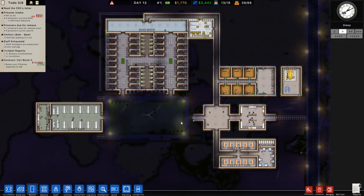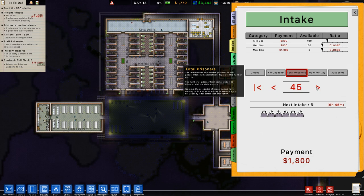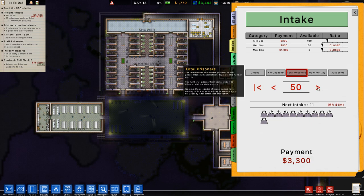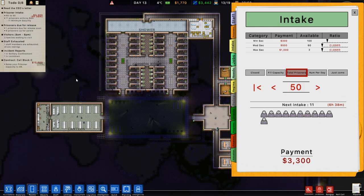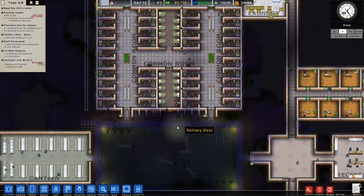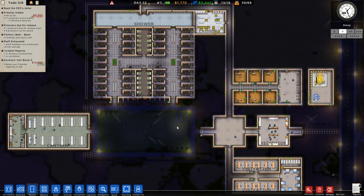Before we jump in, I'm going to go to reports, then intake, and I'm thinking of upping the intake to around 50 to begin with. We'll get a nice 3,300 payment — or should we get the full 68? We'll keep it at 50 for now. We'll also get 15K for completing prisoner capacity of 48. We're going to keep it all minimum security as best we can, though I have noticed some prisoners have become medium security due to crimes they've committed.